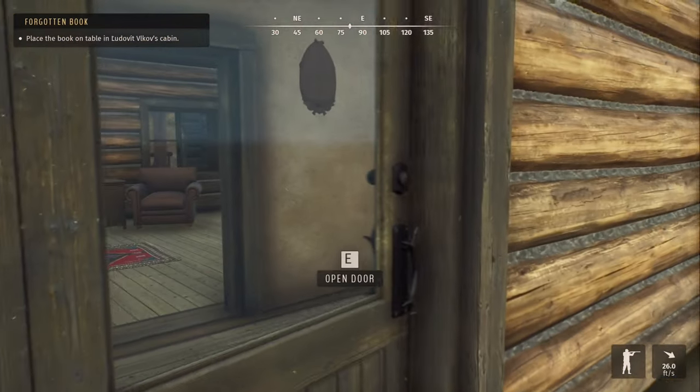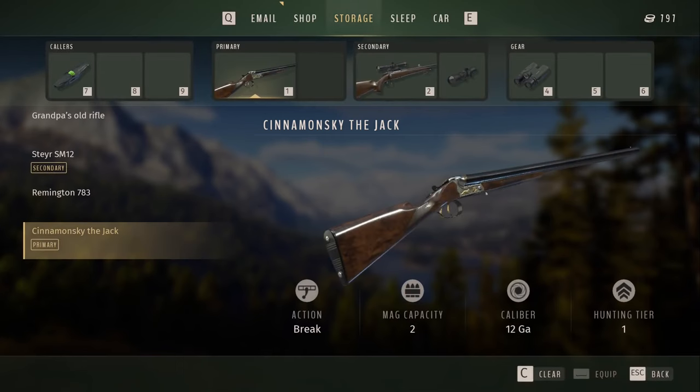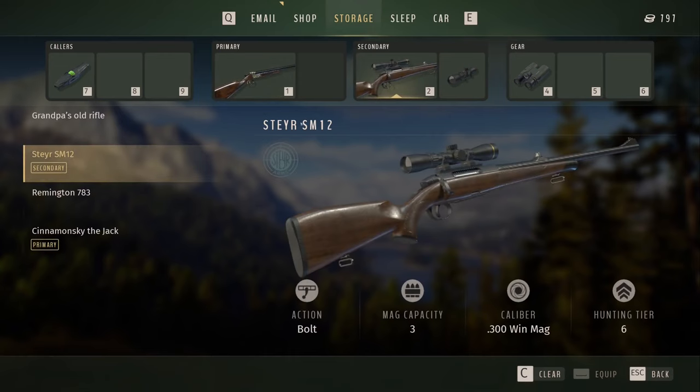On another note, I was doing some hunting off-camera to get a little extra money so I can get some upgrades, and ended up picking up the Steer SM12 — basically a 300 Win Mag. We picked that up and it's a Tier 6, so this is going to be able to take down anything in the game — bear, elk, whatever.